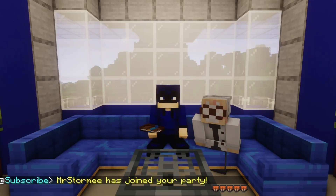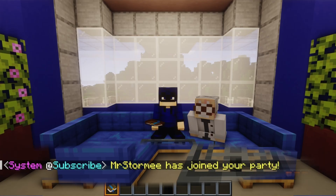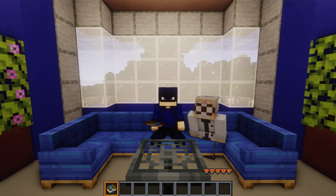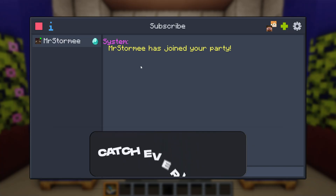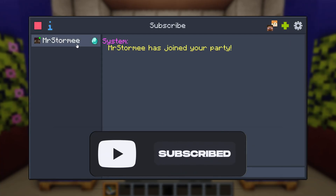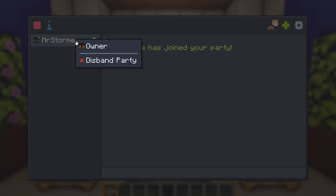Once created, you'll see a chat message confirming your party name and that you've joined it. Going back to 'My Team,' you can see you now own a party with some new icons in the top right. If you ever want to disband the party, just left-click the option and hit 'Disband Party.'